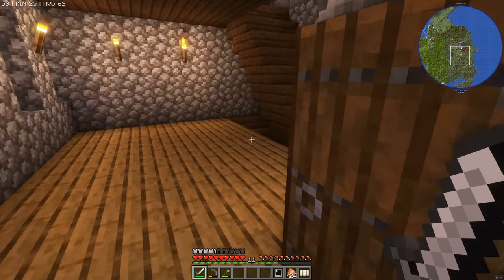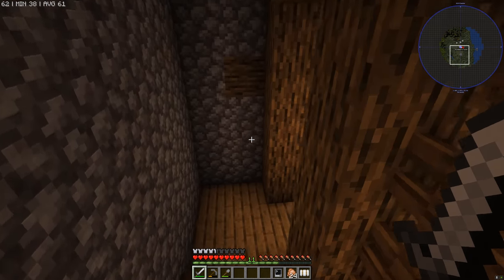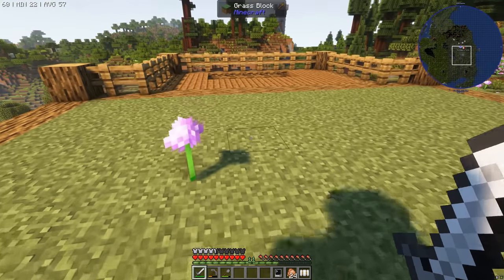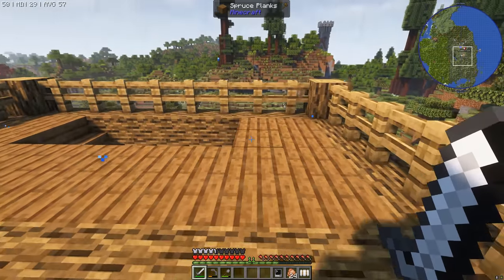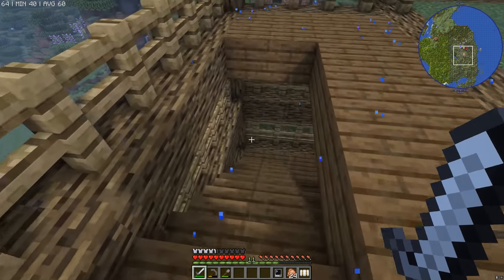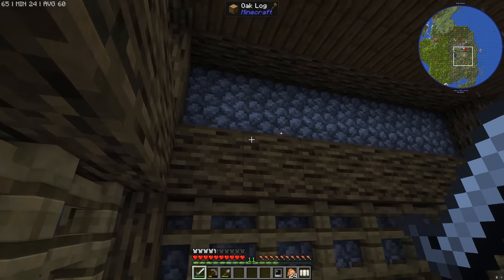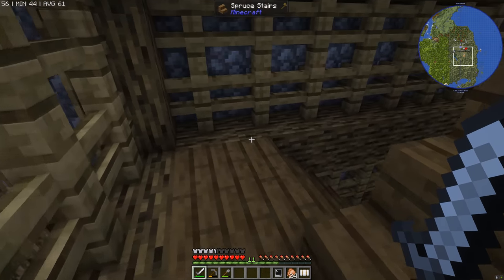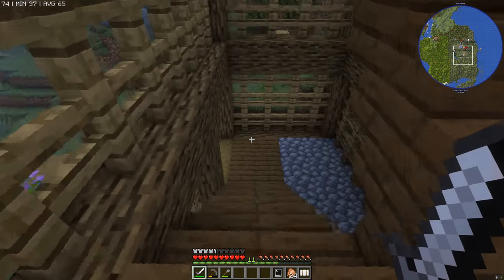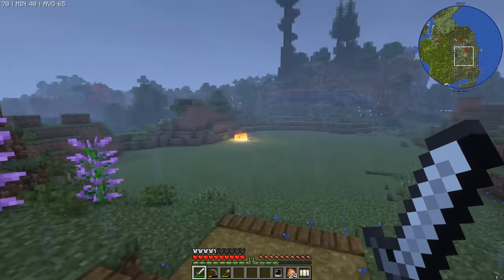Before we get going, let me show you some of the things I've changed around the house. Let's take a look at this staircase I've built. I spent a while using cobblestone, oak logs, and oak fences along with some spruce for the stairs to make this pretty gnarly set of stairs to get down to where we're going to do our farm. Pretty cool.